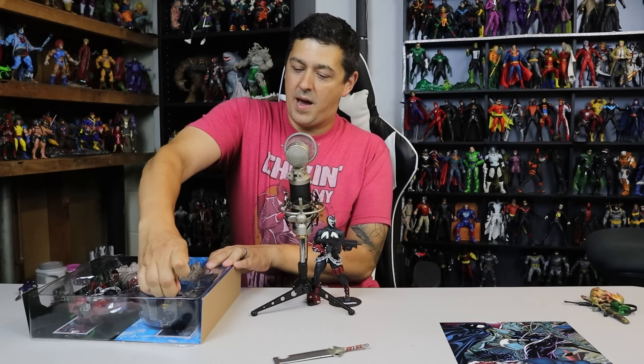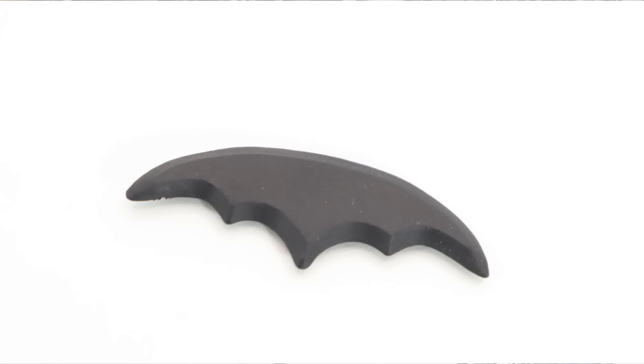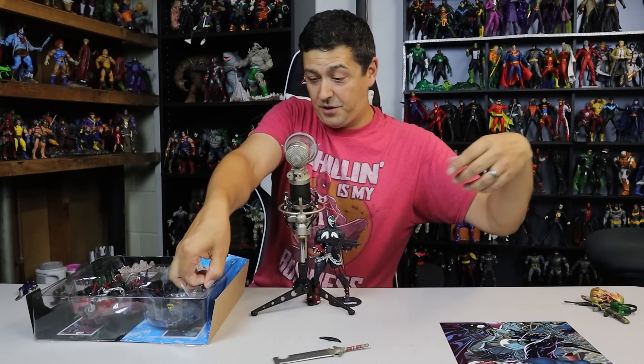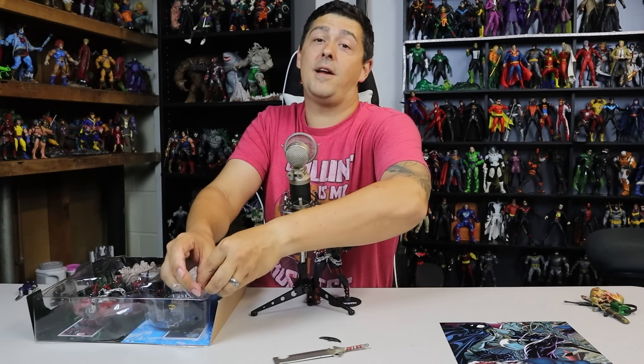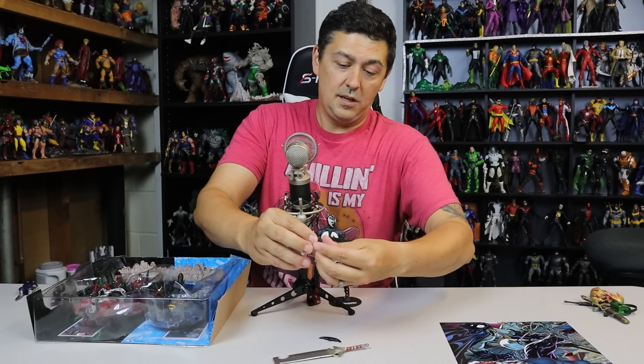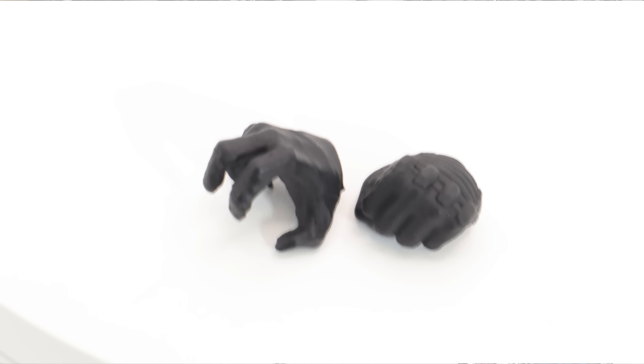Batman's batarang is comically large. That may be the biggest batarang we've gotten — I'll shoot a size comparison of all the batarangs I have. I think that's the biggest. Then you get a pair of hands: a fist and a holding hand.